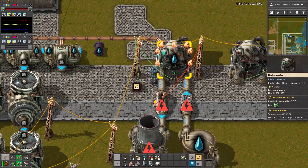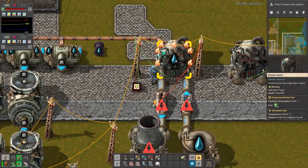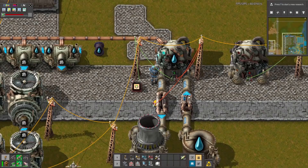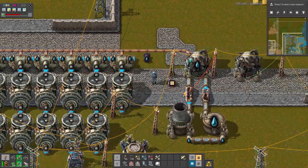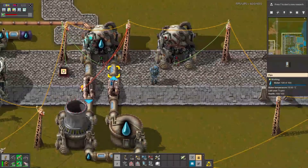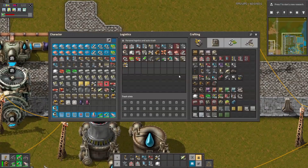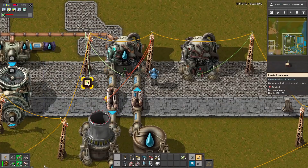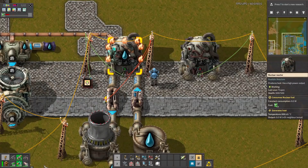So first, this reactor is a bit smaller than a normal one. It has this interface, but it also has this interface — you can see in the top left corner. To make this reactor work, you first need to have the circuit network and connect this with a cable to the constant combinator. Here you have to put the start signal control and turn it on. This way the reactor will work.